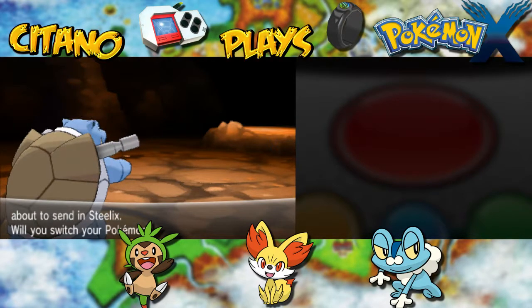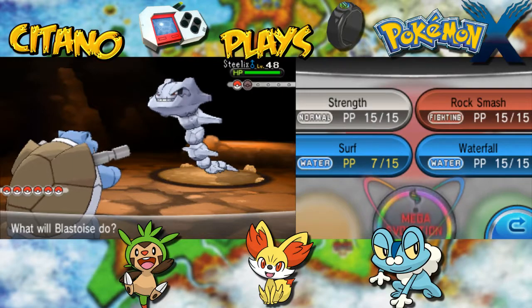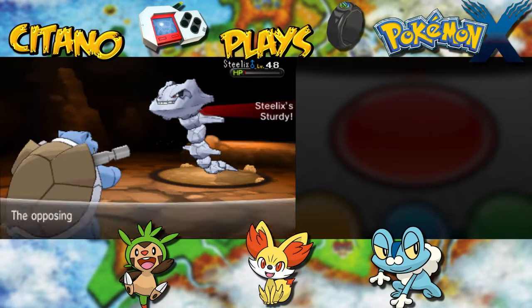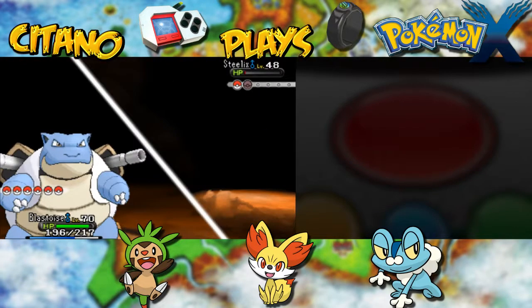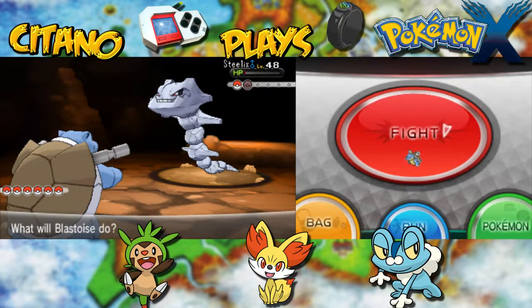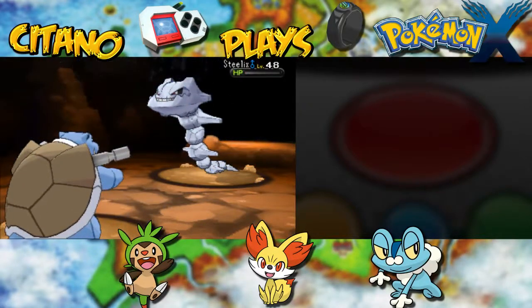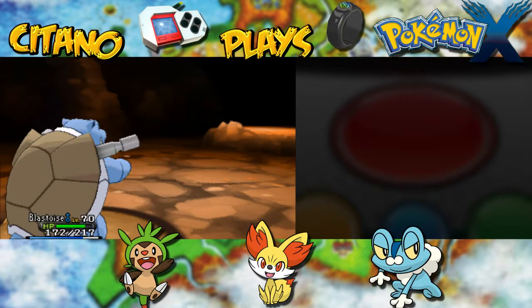Next up will be Steelix — interesting! Steelix, of course, dual type Steel and Ground. One of the tankiest Pokemon in the game with some of the highest defenses, but it's still weak in Special Defense. Surf could KO it but it has Sturdy and will survive. It will Dig underground. We'll hit with Surf but miss. It digs on me — it's pretty light though, because Steelix doesn't have a massive Attack power, it's just a massive tank. But special attacks are its weakness, and we'll take care of that with Surf. Steelix goes down.